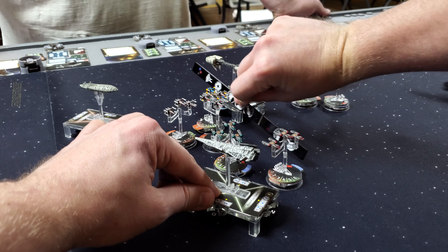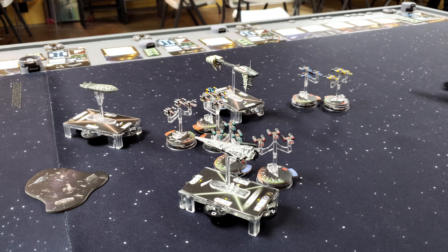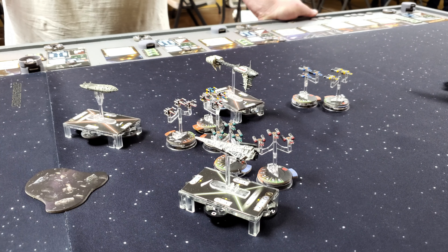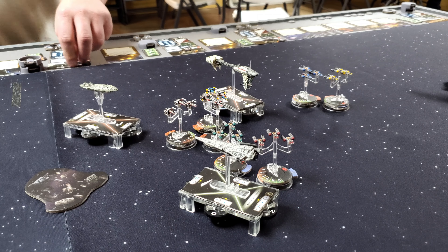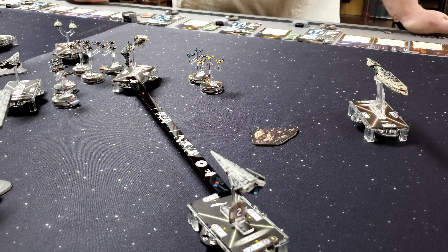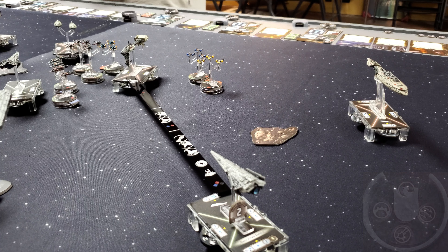Ben notes lucky timing with the forced black reroll. Robby laments his poor red dice rolling — same issue as last game. The CR-90 has four hull and only three hull left. Ben activates his marked Raider, also expanding disposable capacitors. Even though heavy ions won't do anything now with front and side shields down, he wants to get some damage into Yavaris while he has the chance. Side to side plink into Foresight: one hit, cancelled. Then three blues into the front of Yavaris.